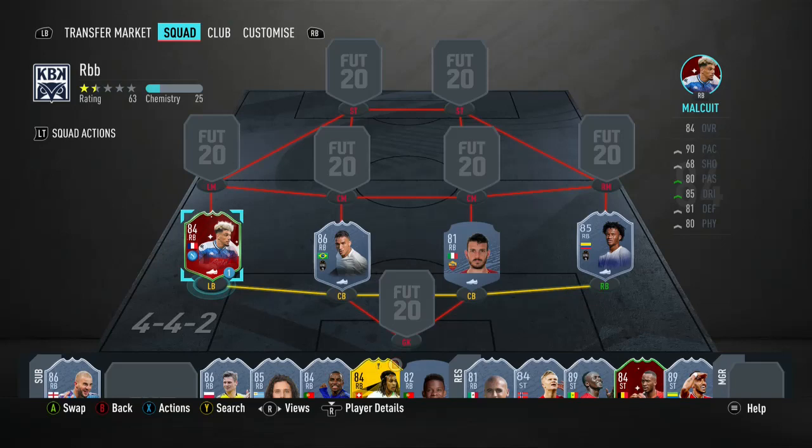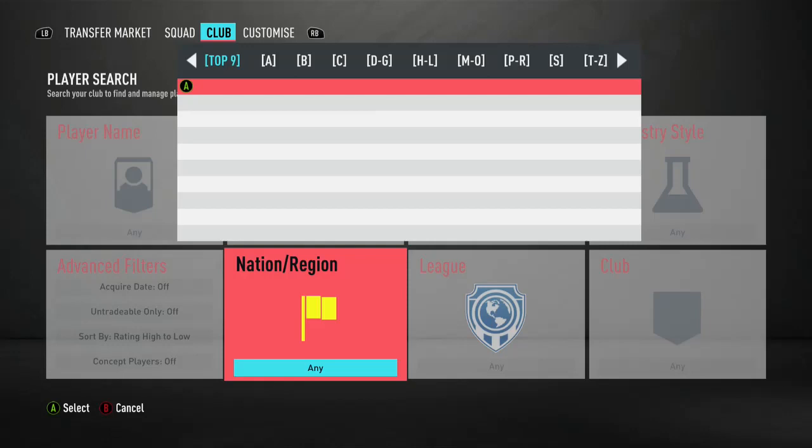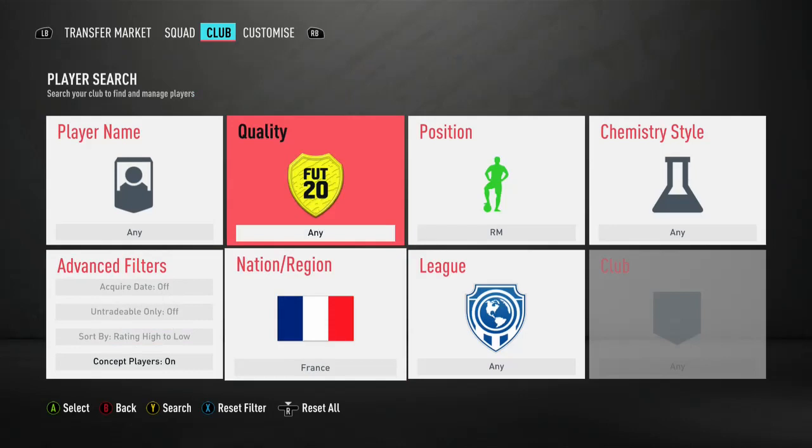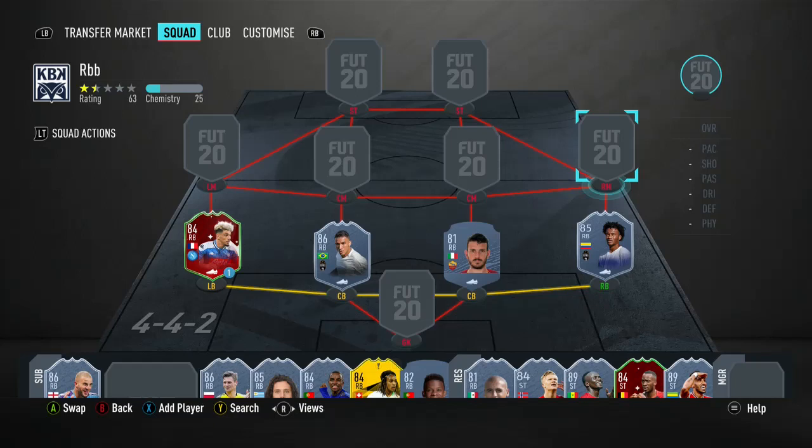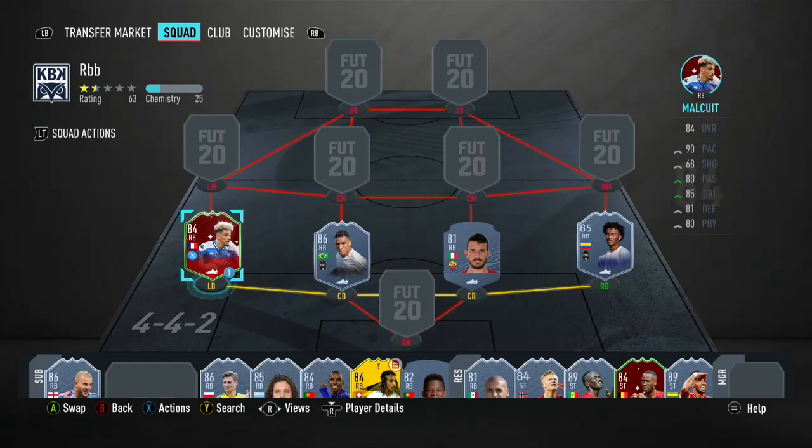But the fact is, looking at French players, there aren't a lot of right wingers that people should be using in this game — really not. Ousmane Dembele, but then again you can link Dembele to Somedo, which is just a better card with better right backs. So honestly, Malka is not worth it.